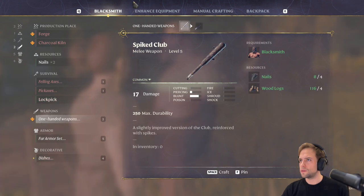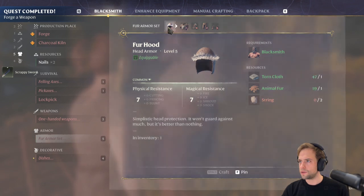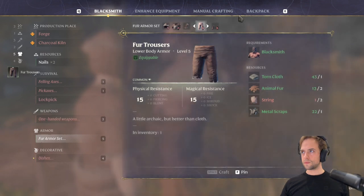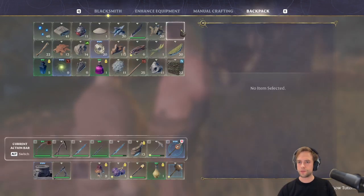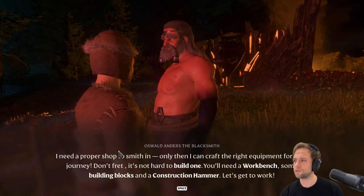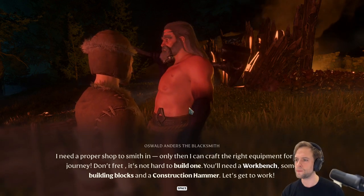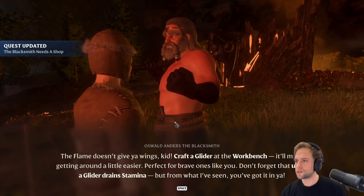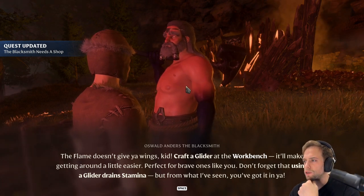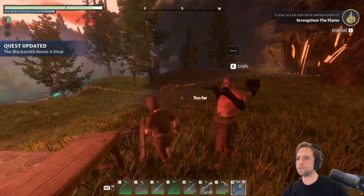Did I just do something stupid? Chat, we're about to get serious. Look at us — we actually gained quite a bit of armor. Need a proper shop to smith in — only then I can craft the right equipment for your journey. Don't fret, it's not hard to build one. You'll need a workbench, some building blocks, and a construction hammer. The flame doesn't give you wings, kid. Craft a glider at the workbench — it'll make getting around a little easier. Don't forget that using a glider drains stamina. I'll be back.